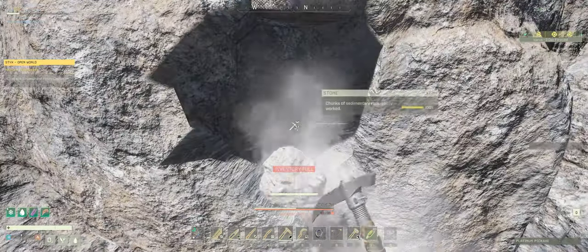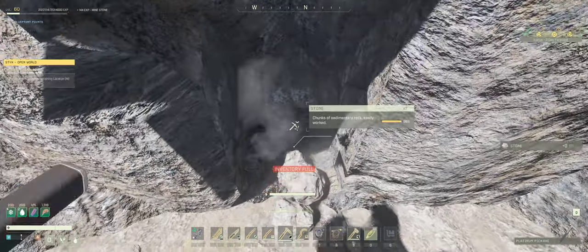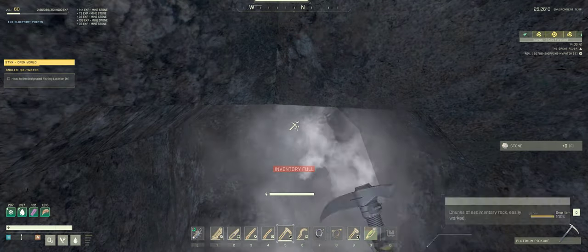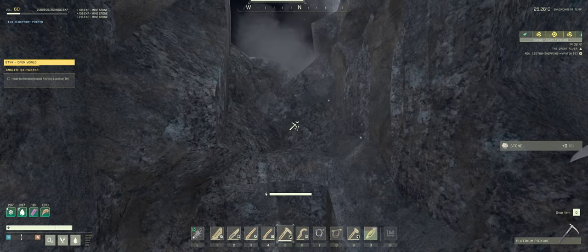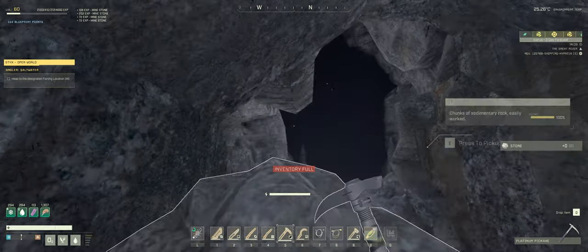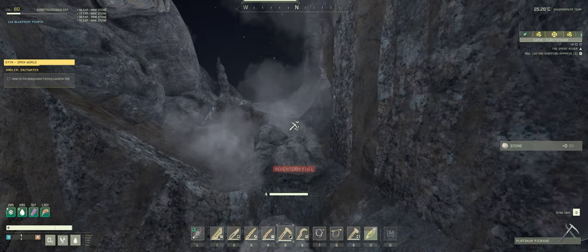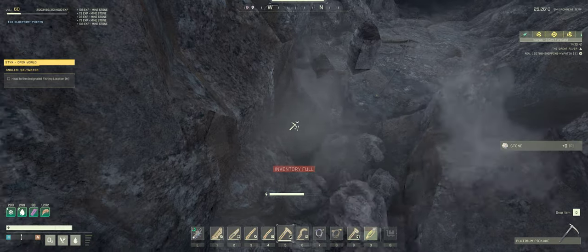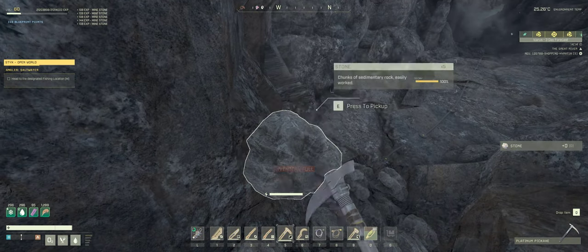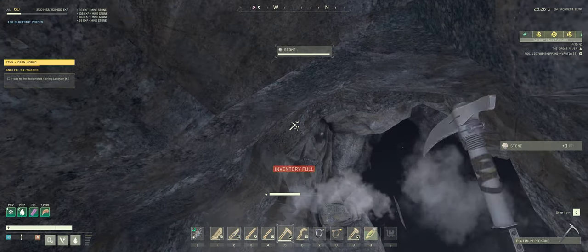Sometimes the cave walls reappear even though you've destroyed them - not sure whether there's a respawn rate on these or whether it happens during a server update or refresh. I'm hoping that means the exotic ore in this cave might also have respawned. I think we've got enough room to get in - don't need any of the stones so that can just fall to the floor.